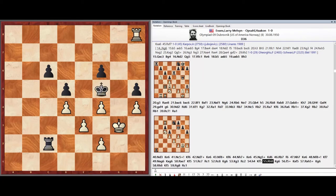Rook H8, King G6, Pawn F5, King takes F5, Rook takes H5, King G6, Rook H8, King F5, Rook G8.